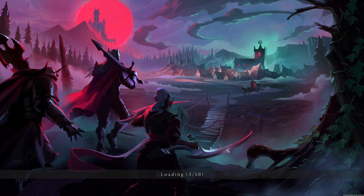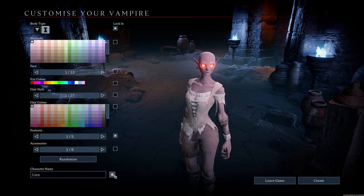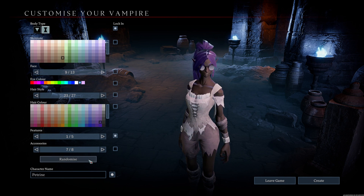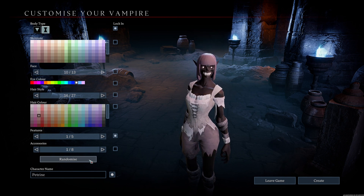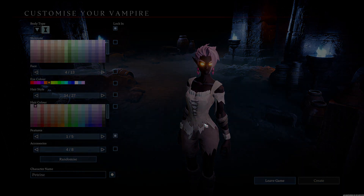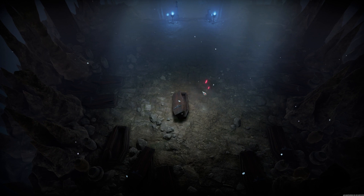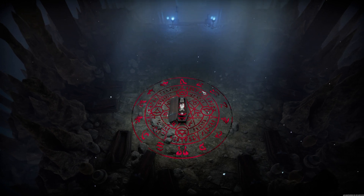After a few seconds we can create our character. I randomize a little bit — she looks gorgeous. And now I hop in on the server and start the game.